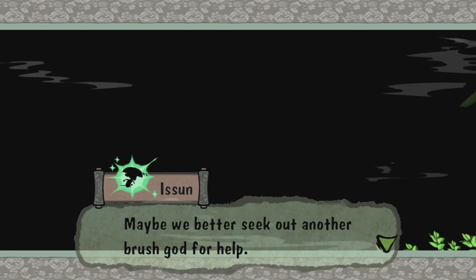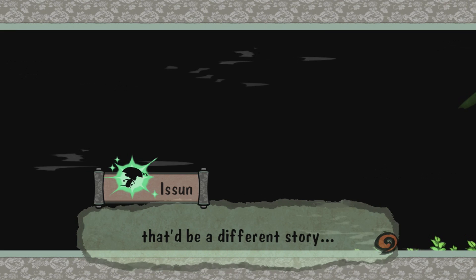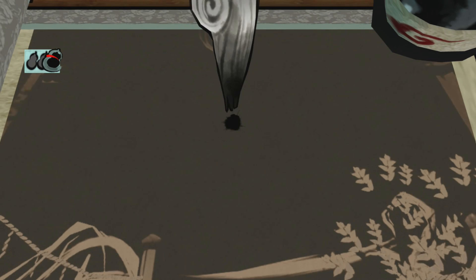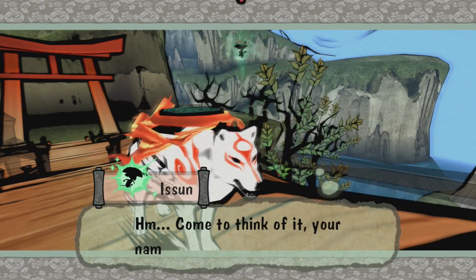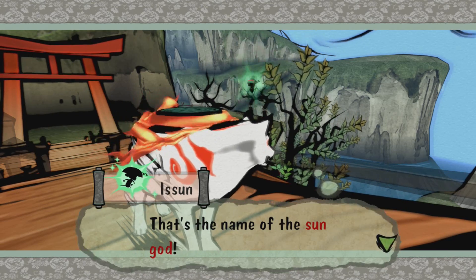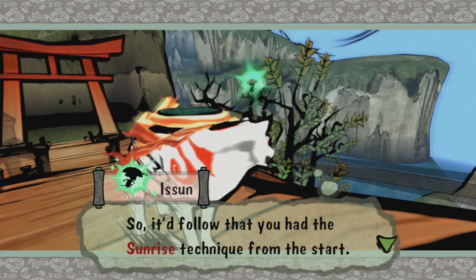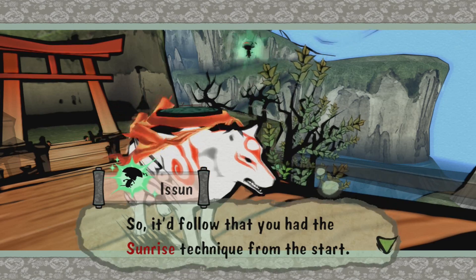If you could draw a circle in the sky, we'd have ourselves a sun. But I guess that'd be impossible even for a god like you. Maybe we better seek out another brush god for help. Oh, was I literally right? Huh, that does it? Your name is Amaterasu — that's the name of the sun god. So it followed that you had the sunrise technique from the start. I was literally right, on the money.